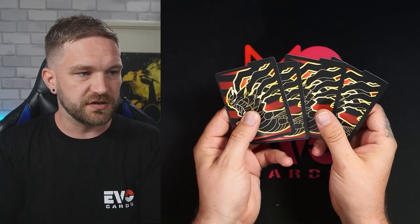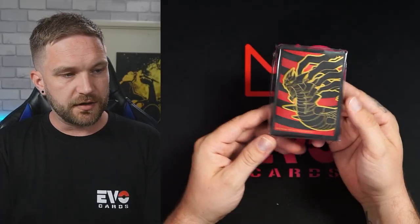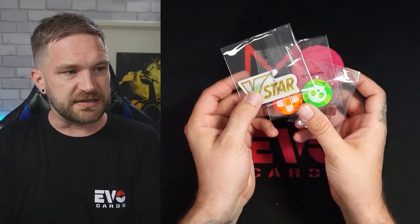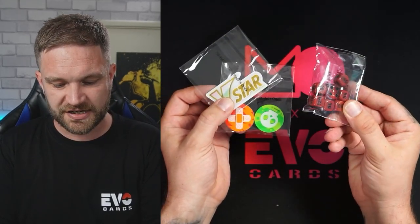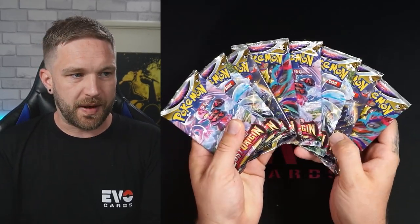Inside the ETB we've got our dividers, a pack of energy cards, a code card, sleeves — mainly designed for playing, but if you're trying to protect your cards I recommend penny sleeves, Voltex in particular — a damage counter, Vista cards, dice, a reddish maroon colour. And then most importantly, eight booster packs.